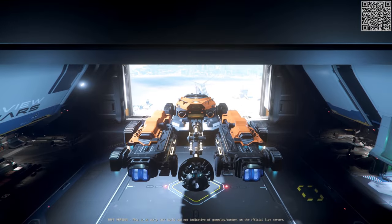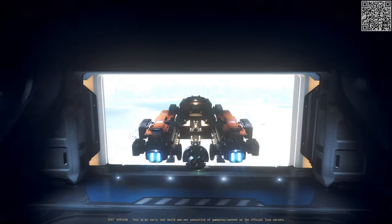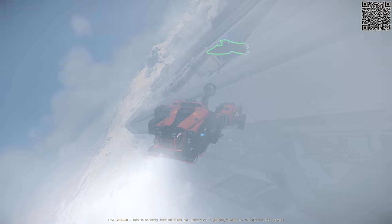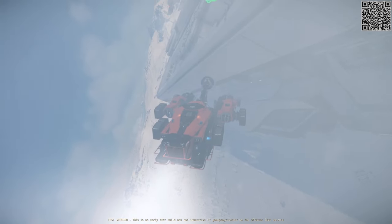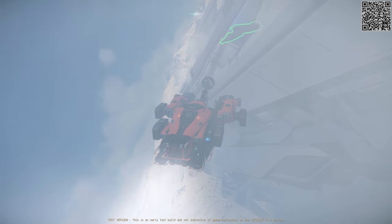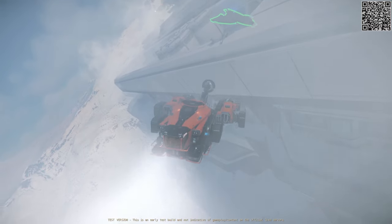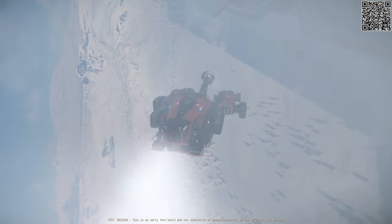Despite their seeming similarities, the ship tractor beam on the SRV works entirely differently, and not in a good way. First, there does not seem to be any way to make the beam shorter or longer — it seems to simply be a factor of how heavy the ship is, how fast you are moving, and some other mystery factor. Second, there does not appear to be any way of rotating the item at the end of the tractor beam whatsoever, short of tapping it against something else.